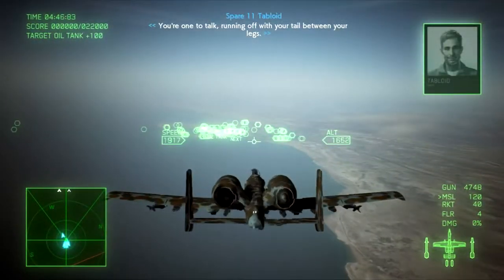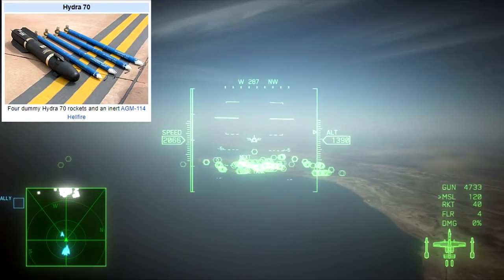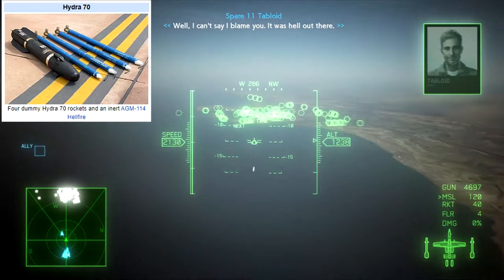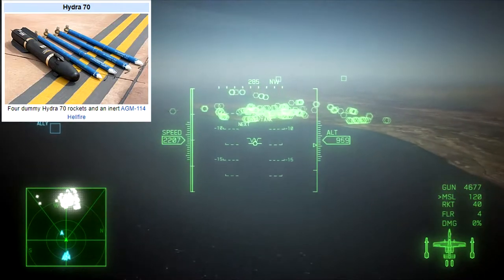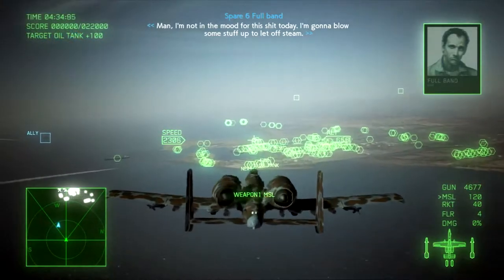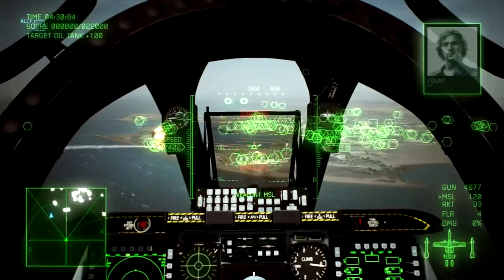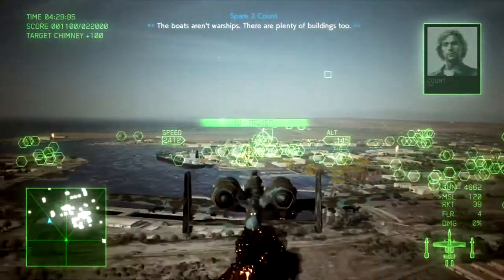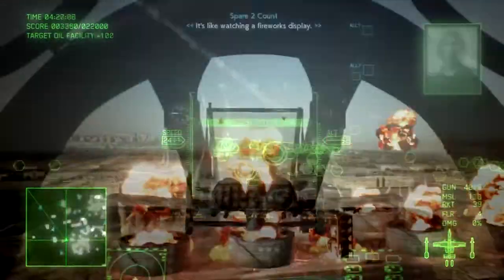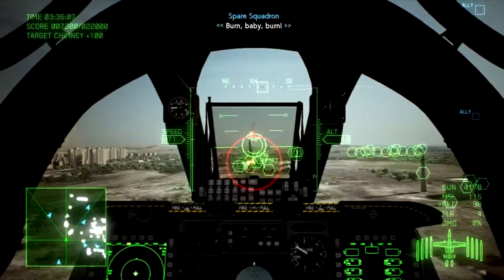Rockets, based on the real-life Hydra 70 rockets, are unguided fin-stabilized rockets used primarily in the air-to-ground role. A salvo shoots out 8 rockets, one from each rocket pod. A single rocket doesn't do much damage, but a salvo can deal a lot. The A-10 carries 40 salvoes of rockets.